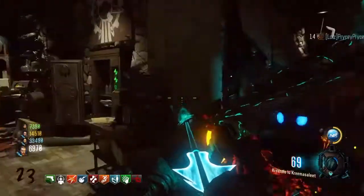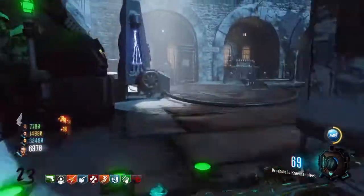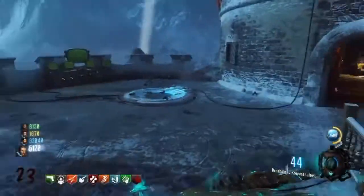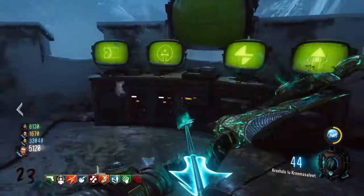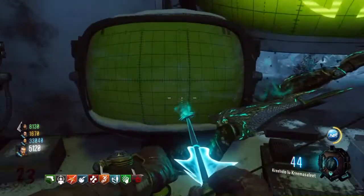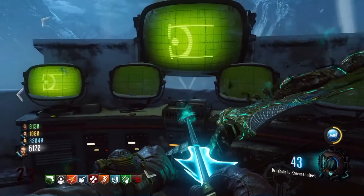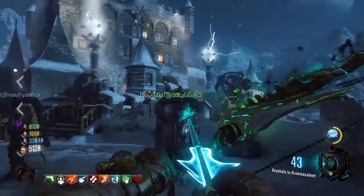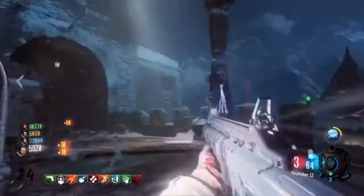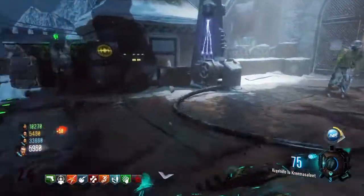What you want to do is take the two canisters and the chip and place them in their respective locations. The canisters will go into each of the Teslas, and then you will place the computer chip into the computer. You'll be able to play a game of Simon Says. The call-outs for the symbols are bracket, circle, triangle, and rocket. Once you play a game of Simon Says on each computer twice, move around to the back of the death ray control panel and you'll see a green button - hit that green button to activate the next step.